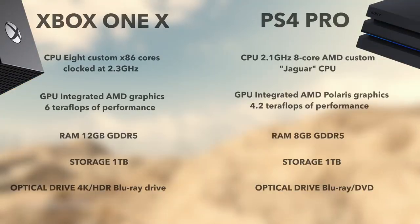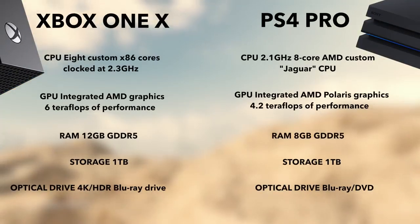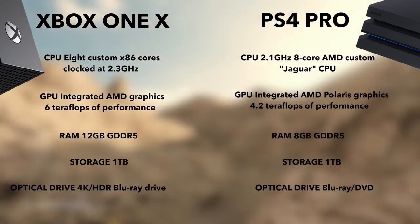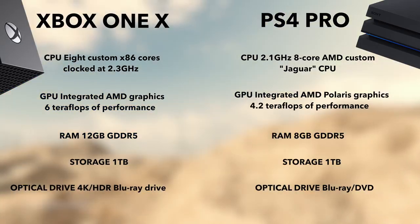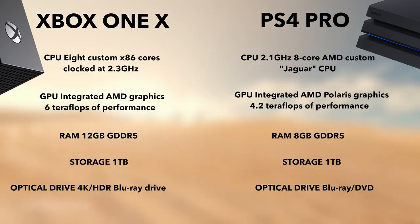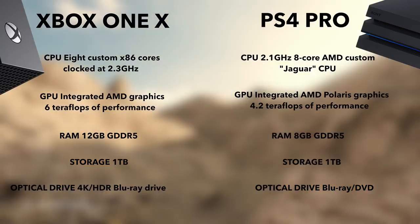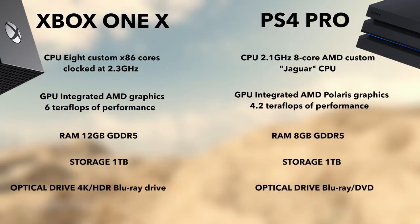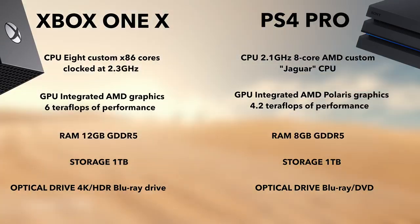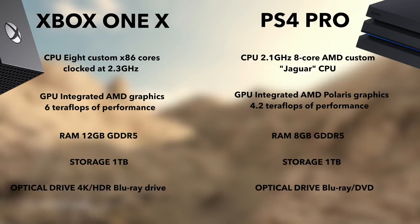Both consoles have custom eight core CPUs. If you're into teraflops, the Xbox One X has six teraflops of performance, while the PS4 Pro runs at 4.2 teraflops. Xbox One X's clock speeds are a little higher at 2.3 gigahertz versus PS4 Pro's 2.1 gigahertz, but the architecture here matters most. Microsoft is happy to tout their memory bandwidth at 326 gigabits per second versus PS4 Pro's 218. Both have one terabyte hard drives, and the Xbox One X has a leg up on the optical front because it has a 4K UHD Blu-ray drive compared to PS4 Pro's standard Blu-ray drive.